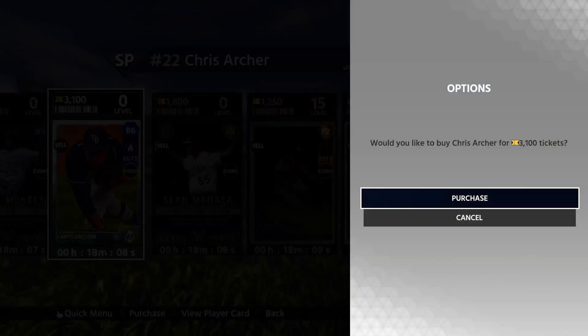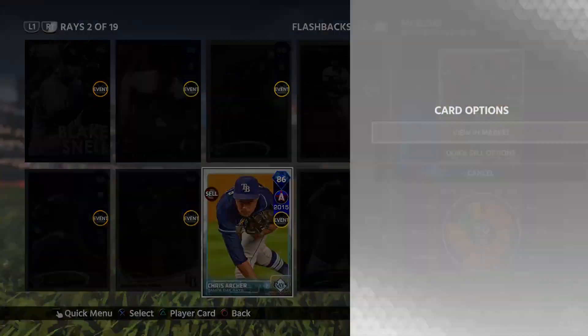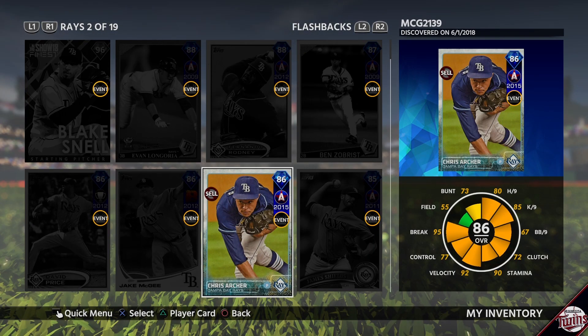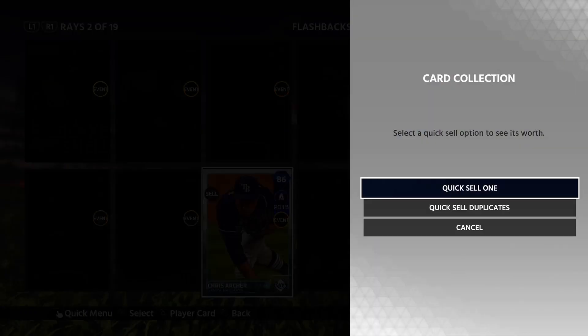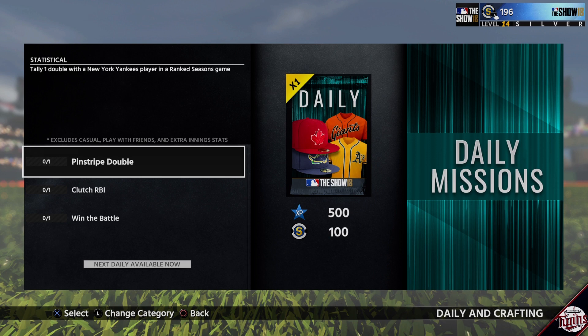Cards purchased at the ticket counter were unique and also not usually in the marketplace. They were also non-sellable, so even if you did get some cards that seemed expensive, you could only quick-sell them for up to 5,000 stubs. The ticket counter was a nice way of easily grabbing a card that you might need to finish a collection or knock out a mission, such as rookie and veteran programs.